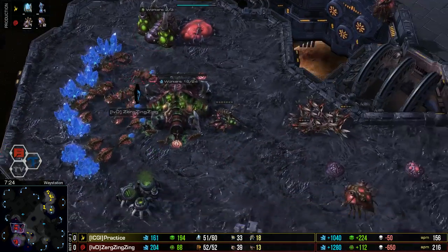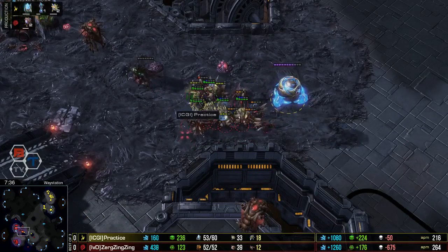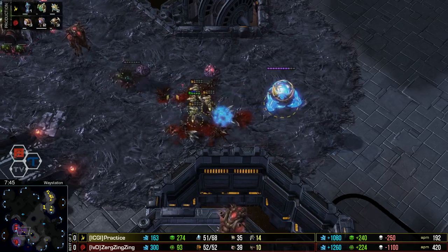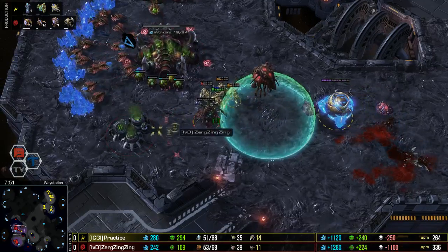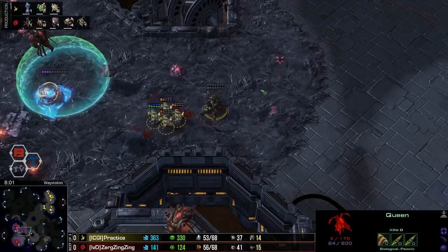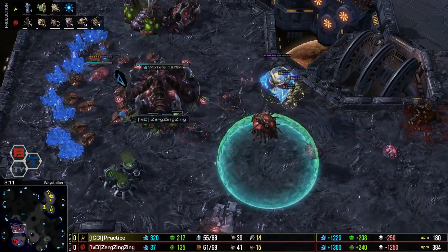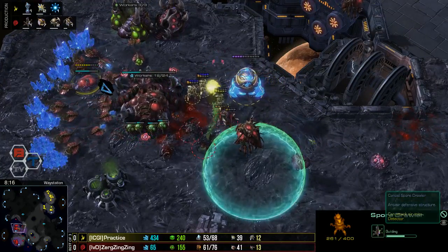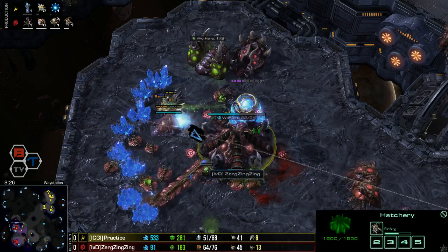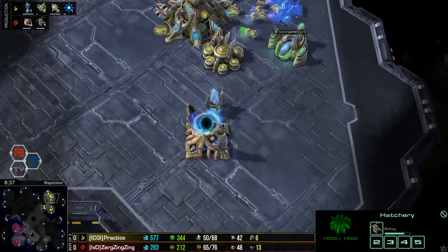The overlord is also going to die before scouting the dark shrine, unfortunately. ZergZingZing does at least have spore crawlers coming down - the one at the natural bugged out, I think the drone was supposed to place it there. He'll have detection in the main, but it's the natural where he'll need it. There's no lair coming anytime soon so no overseers available. The zealot surround gives Practice a pretty decent start to the fight. Time warp goes down and ZergZingZing is in a lot of trouble - caught within the time warp, the queen with one HP is going to die. No anti-air to deal with the mothership core either.